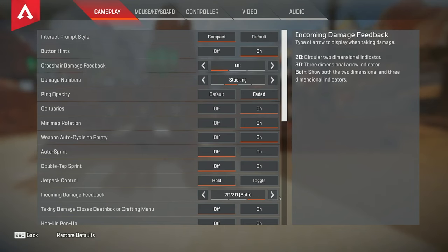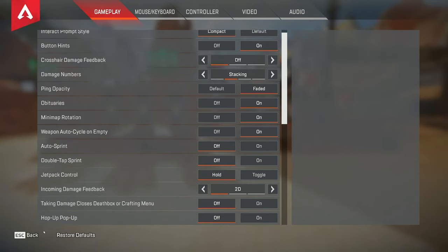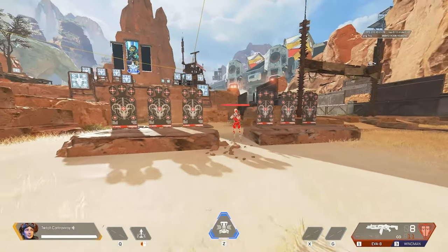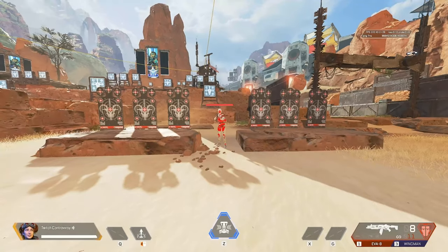Damage feedback numbers — I'm actually going to change this to 2D. There's a bug going around with 3D where whenever you take damage it makes it weird and clutters up the screen. So I just changed mine to 2D.